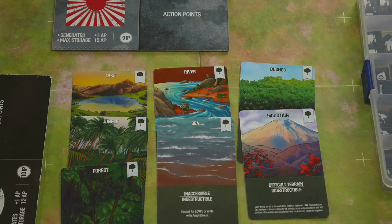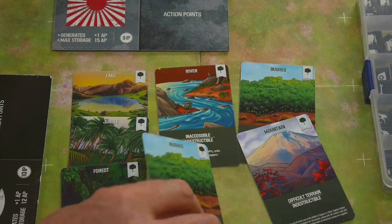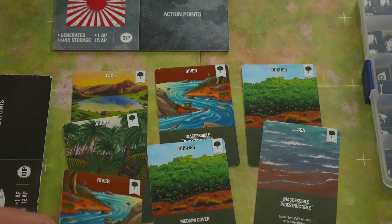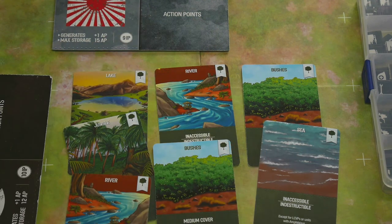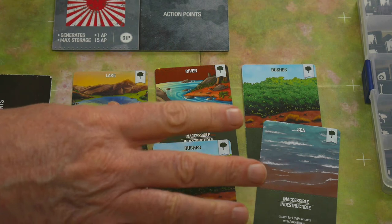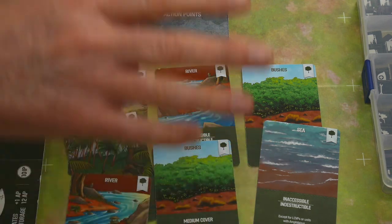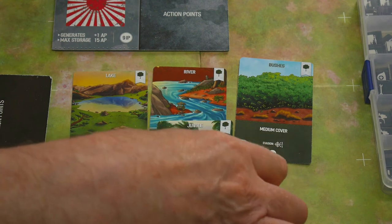Just notice — every single one of these terrain cards is double-sided. Beautiful set of cards. This is your natural terrain, and a certain amount of natural terrain — according to your points total or the historical scenario setup — will be placed on the battle board at the start of the game.